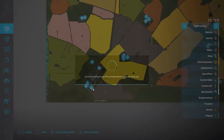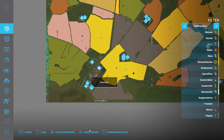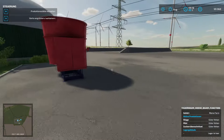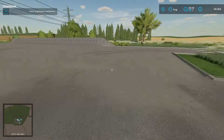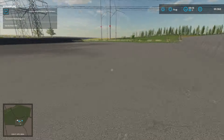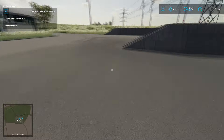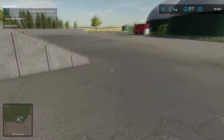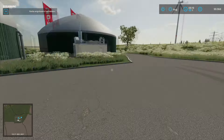Wir springen jetzt einfach direkt zur Verkaufsstation. Wir gehen hier weiter zur nächsten BGA. Hier haben wir ein ziemlich großes Häcksel-Silo - holy shit, da ist verdammt viel Platz. Haben wir hier auch irgendwo eine Waage oder so? Das wäre natürlich auch noch interessant. Da ist eine Waage - ist das Deko?